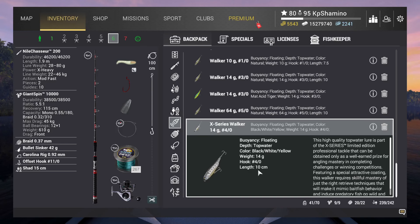Hello guys, KP Shamino here with a new video for Fishing Planet. In this video I'm going to talk about the new club series prizes that we got, because there is a new league unlocked this week — Championship 5 started. And I've got very good news: we finally got the club series Walker 14 G40.